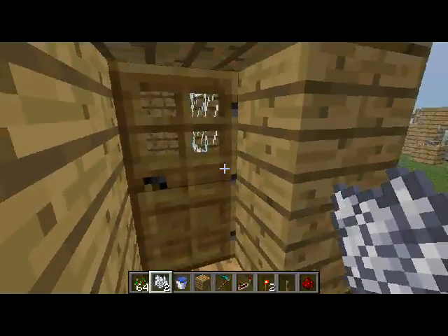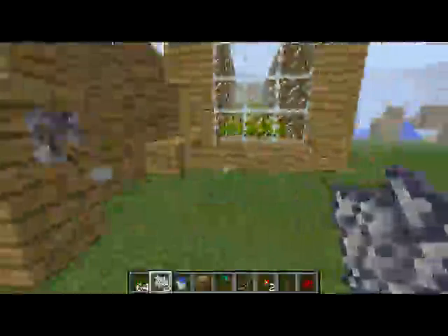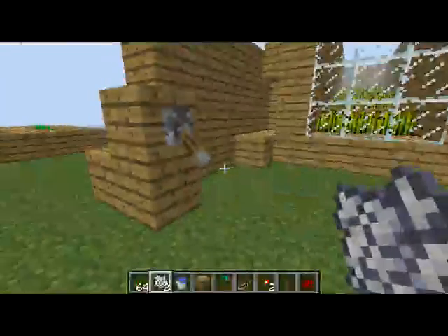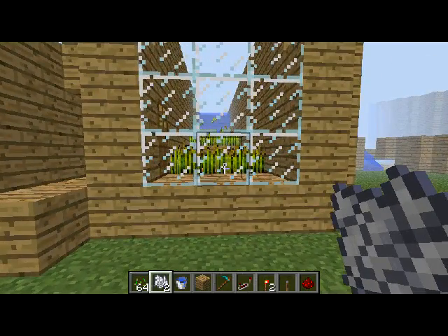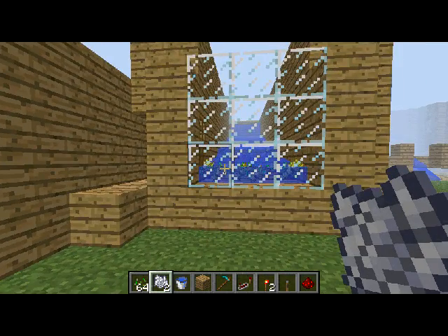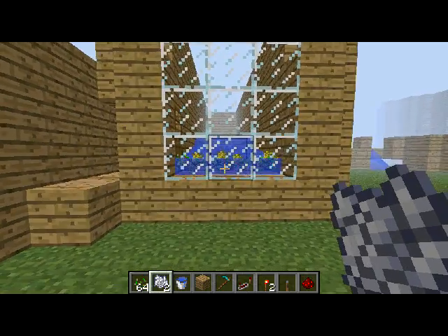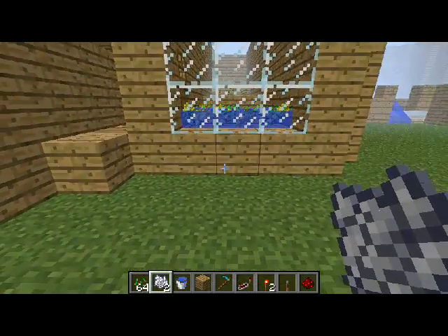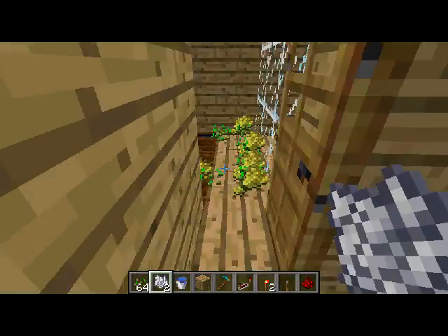Okay, so this is the farm. You just flick the switch and all this comes down, then you shut it off and let the water drain out. Now you go collect your goodies — just open the door.